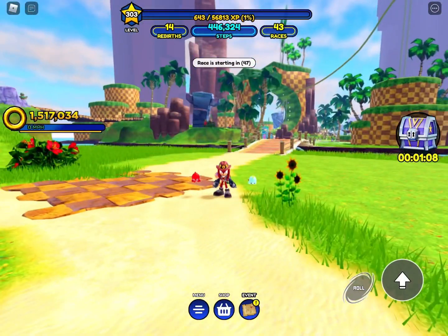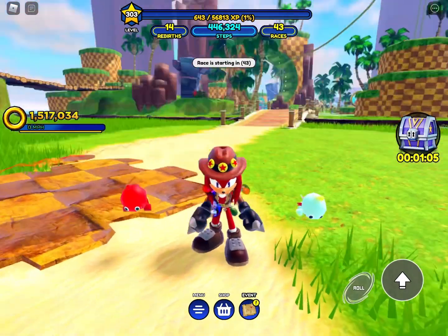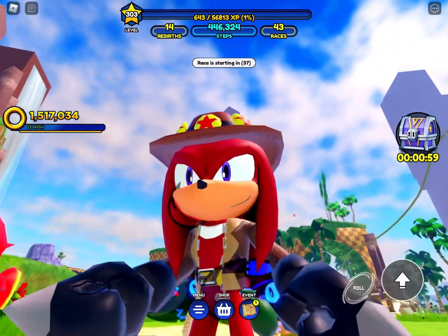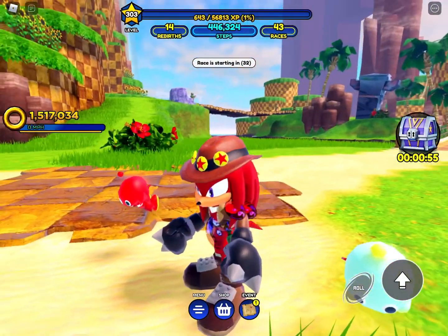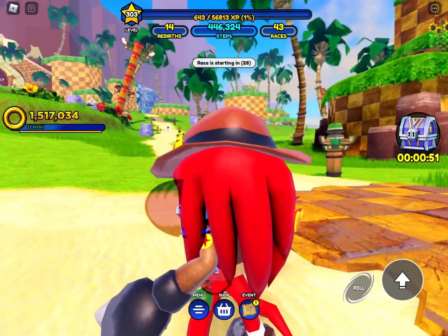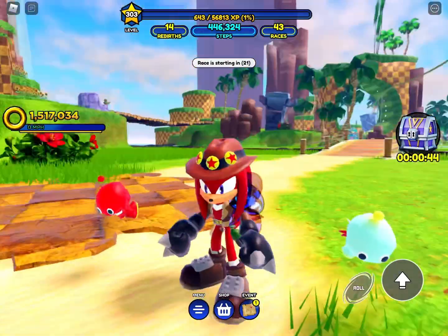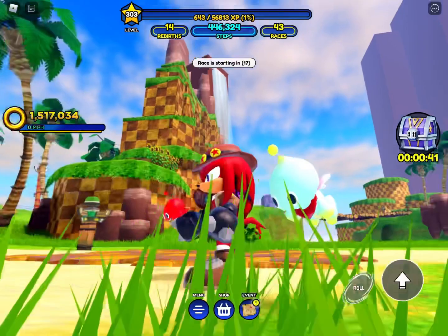Hello guys, welcome back to another YouTube video. Today I would like to show you guys that I got the new Camp Knuckles. Here he is — he's got his hat, his little jacket, some gloves, some boots that look like they have Legos on the top, even though they're probably not. There's like a green bag, probably really complex things, and a rope. That's the character — pretty cool.